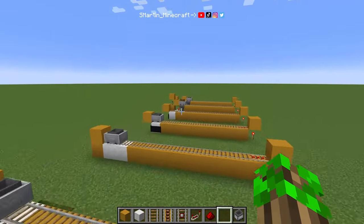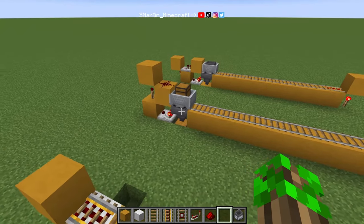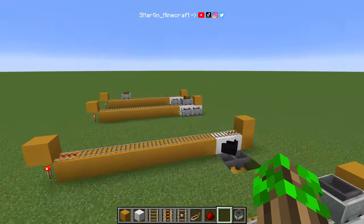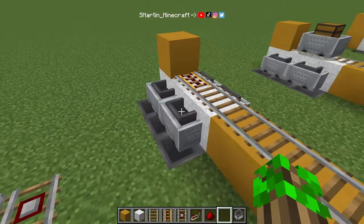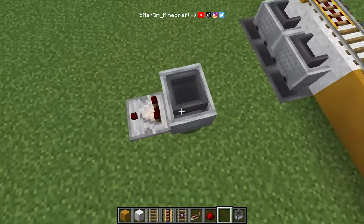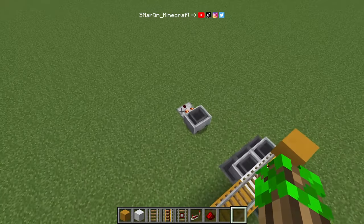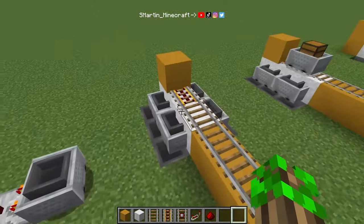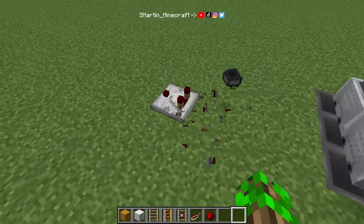Now let's build the redstone. In the first contraption we were using a signal from the hopper to detect if there are items in the minecart remaining. This is for many reasons not possible anymore — we cannot measure the amount of items in the hopper or the hopper minecart, and it wouldn't make sense as well. We could measure the amount of items in the container above with a detector rail and a comparator, but we need a powered rail instead to send the minecart back.